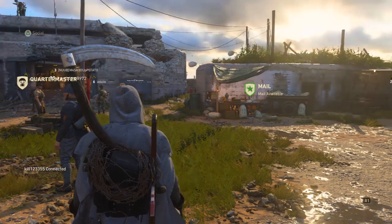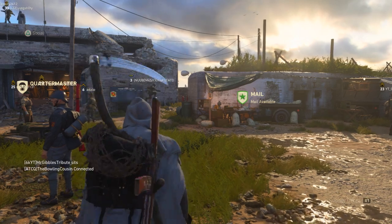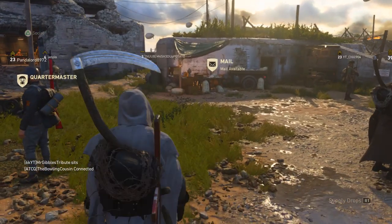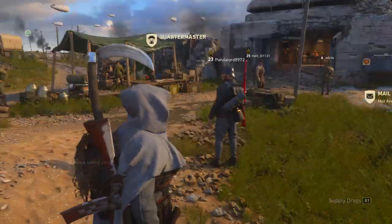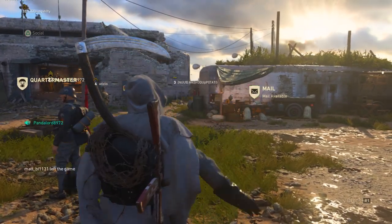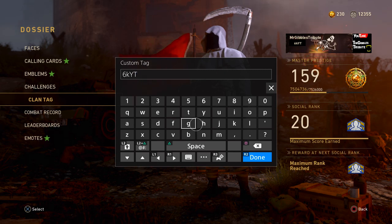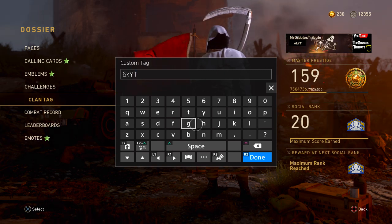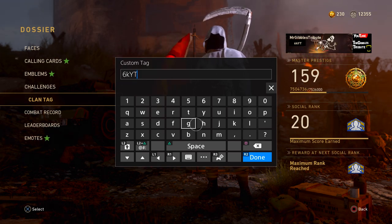I'd recommend you do all of the other things I mentioned as well, but this is a bonus way you can actually get your credits up while not even playing the game - it's basically just an AFK glitch. All you need to do is hop into a headquarters. I recommend you do the jumping jack emote, or you can just stand there, sit down, do any emote you want. Just make sure you're standing in the middle in a good location where you're going to be seen. Then go into your menu, go over to the clan tag, and just make sure you've got the clan tag section open - like you're pretending you're going to put in a different clan tag. This will make sure you don't actually get kicked from the headquarters, and you can stay in there for an unlimited amount of time.